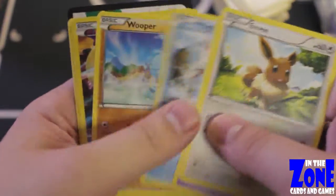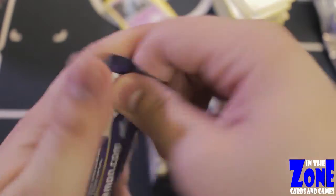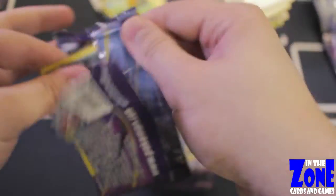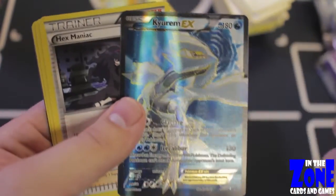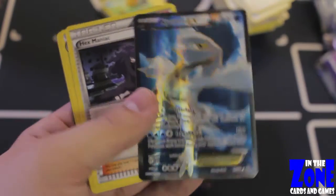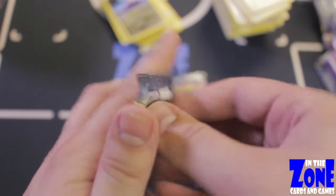Just start tearing through these cards. I was excited — I thought it was another Hoopa at first, but I was wrong. Nothing from the left side so far — left side, you're killing me. Still nothing. But we did get the Full Art Lugia we were hunting for — and a Full Art Keldeo EX! So we have another Full Art card and another EX off of our list. I forgot Keldeo even came in this set — that's awesome. Left side showed us our first bit of luck with a Full Art Keldeo EX.